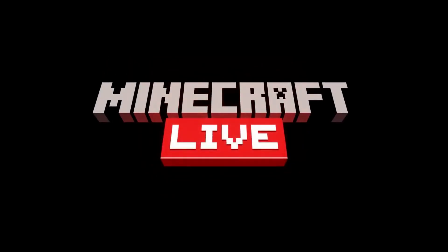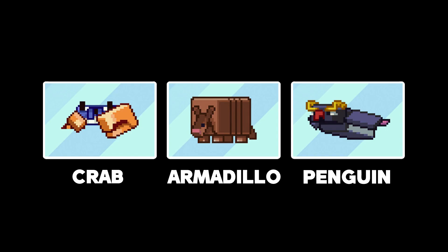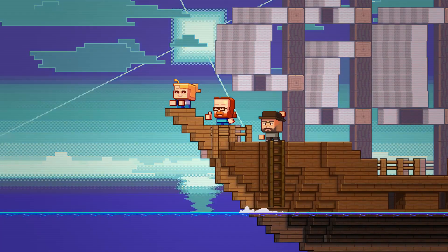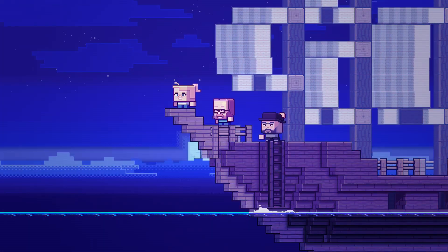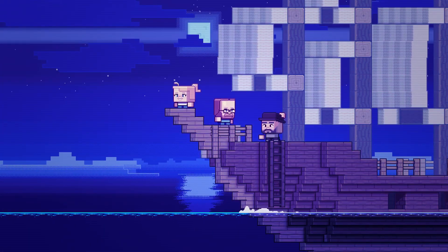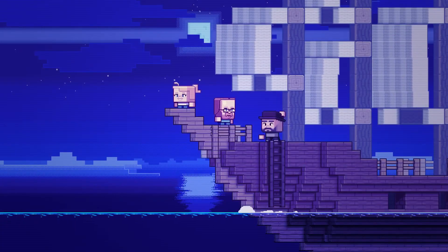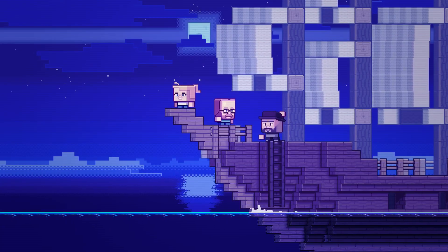Minecraft Live returns for another year with a player-deciding mob vote. We have the crab, armadillo, and penguin to vote for, and only the winning mob will be added to Minecraft 1.21. As per previous years, Mojang has released teaser trailers and web articles detailing the early concepts of each mob. Let's take a look at the main takeaways from each of the teaser trailers.